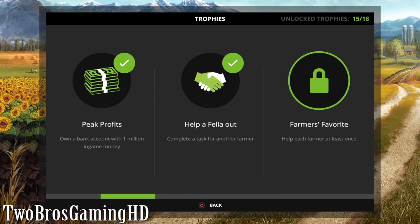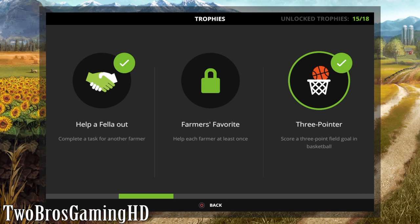The next one is '3 Pointer.' So there is actually a basketball field in the game and you can actually take a basketball, pick it up and put it in the bucket. You have to score a 3 point goal from out of the inner circle on the basketball field. It is actually pretty simple when you just learn how to pick up the ball. You just have to throw it in the basket, and then you get this trophy.